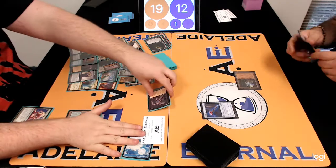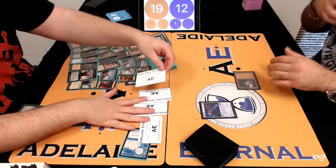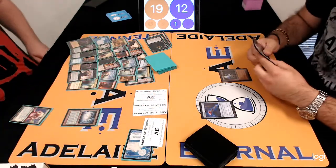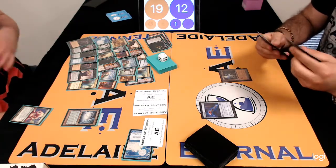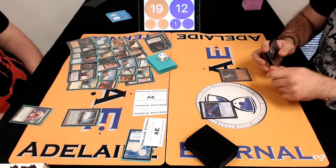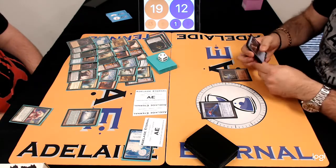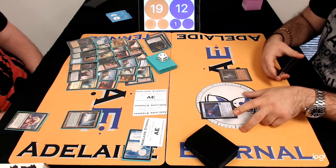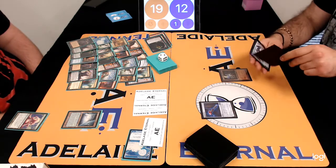Is it the same in Legacy, or is there a bit more interaction — like creatures so you can maybe hit your own creature and get rid of their Bridge from Below? I think it's not as polarised, but it is absolutely the same principle, where you just kind of go: game one, I'm basically most of the time going to win, so how do I play around the hate in game two?